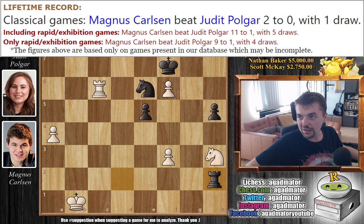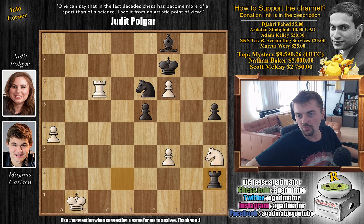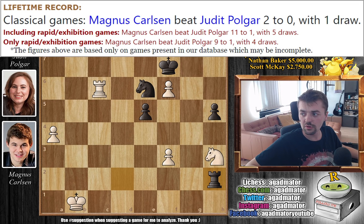Here is Carlsen's record against Judith Polgar in their entire career. In classical games, Magnus Carlsen defeated Judith Polgar 2-0 with one draw — so no wins for Judith in classical. Including rapid and exhibition games, Magnus Carlsen defeated Judith Polgar 11-1 with five draws. So this game we've shown is the only game Judith won against Magnus. But don't be mistaken — there are plenty of men with far worse scores against Magnus Carlsen. This is not any sort of metric point.